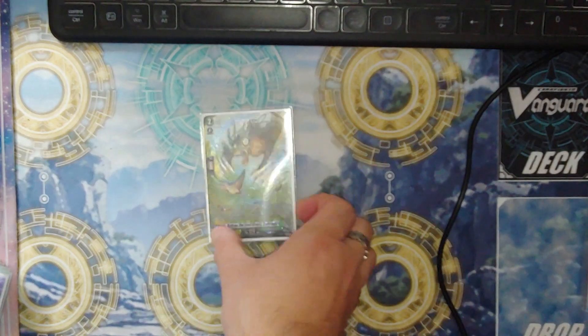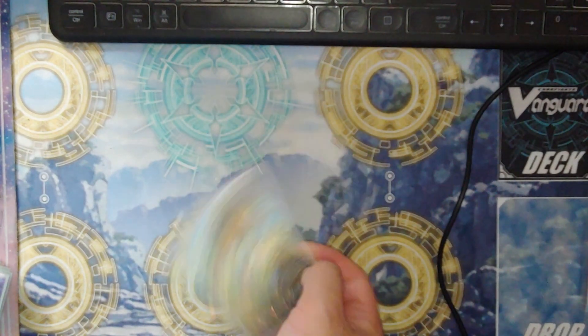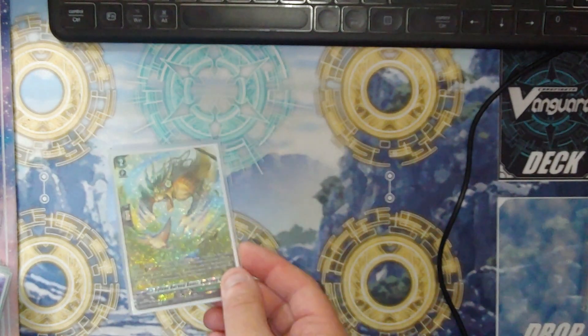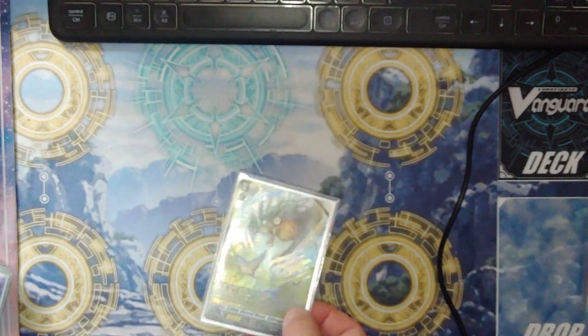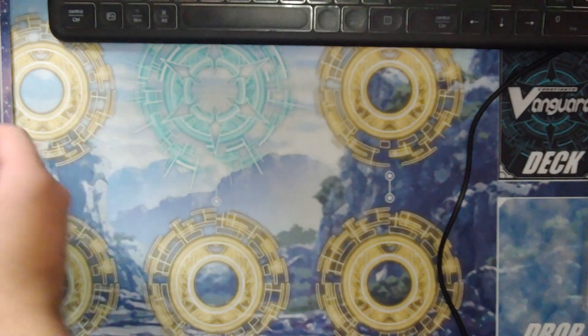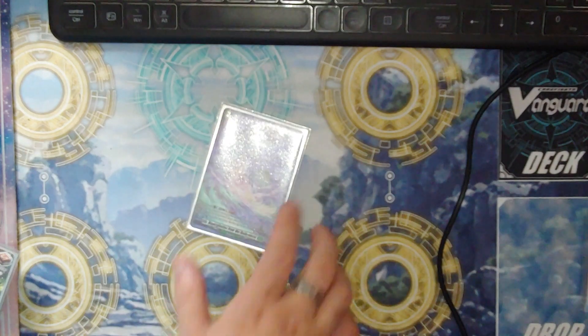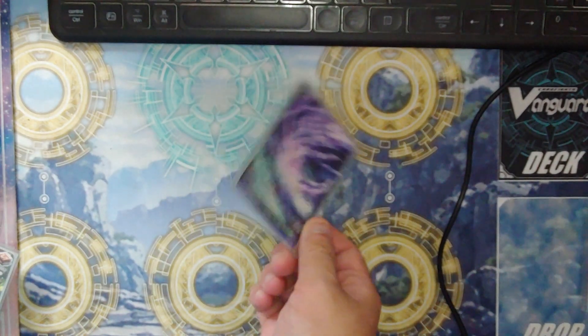The last grade two is the card restrictor for the deck. You soul blast one, and when he swings, he looks at the board — for every card on your opponent's board, your opponent can't guard with that many cards. So if they have zero, one, two, and three cards, they can't guard when he swings. There's also an order: just retire and call a unit, Carnal Blast one, Soul Blast one.